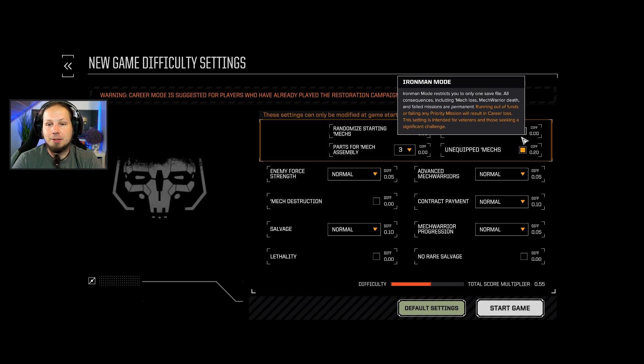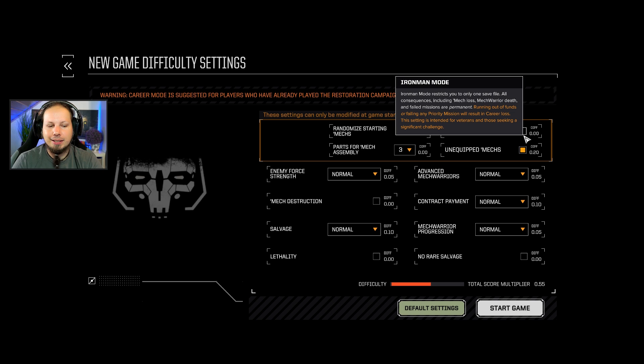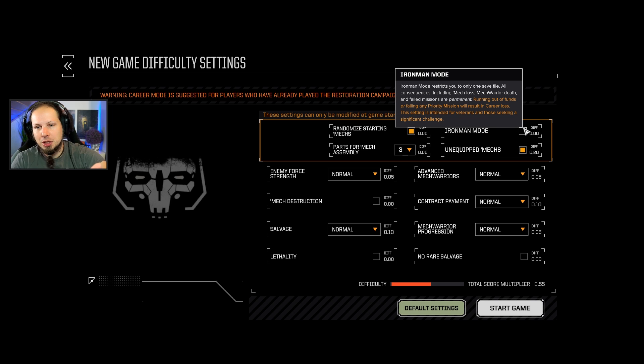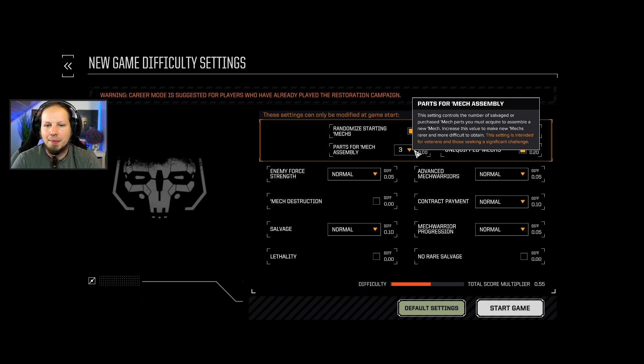I want to have save games - actual save games - in order to see if I can save some of those missions by just saving in-mission, getting out, loading into the mission again and hoping that it fixes itself. Just a little bit buggy, but we will see how this goes. We're going to go with three parts because I just want to discover the game with you.